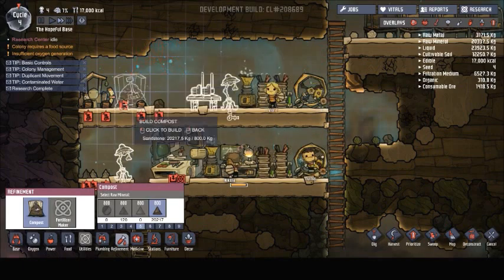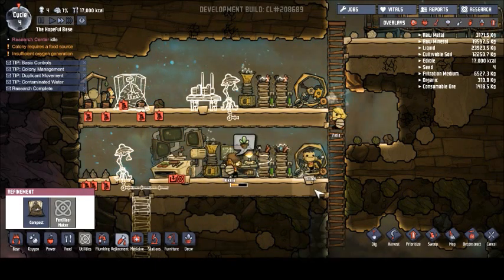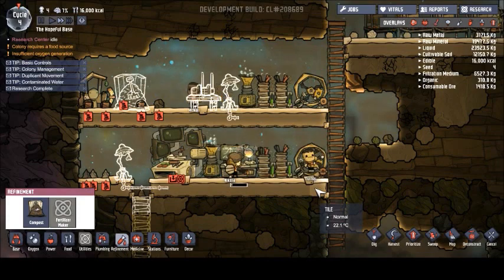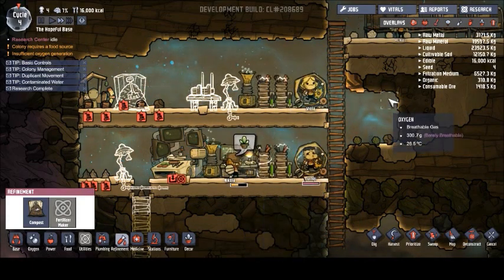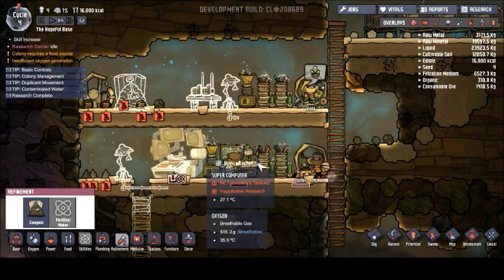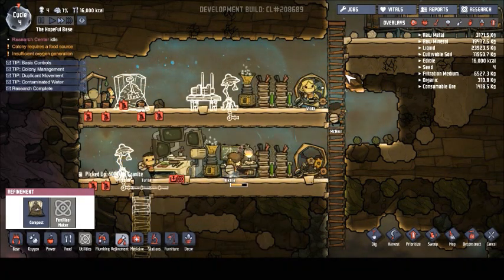We can get a compost bin going next to the outhouse. Turner is running on the hamster wheel, producing power for us — thank you Turner. And Biola is producing power for the algae deoxidizer to keep oxygen going — thank you Biola. We have Nicola running research, and they are still collecting all these little resources.